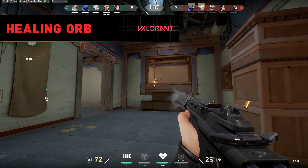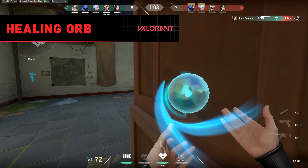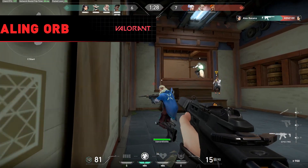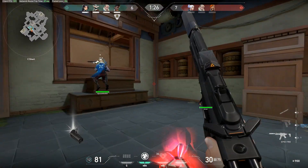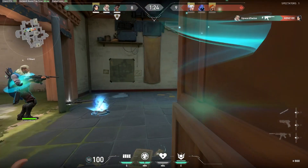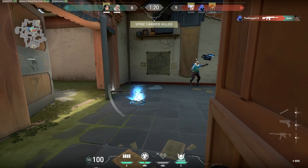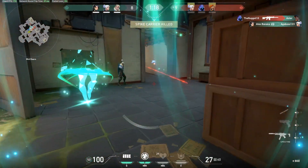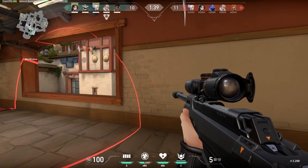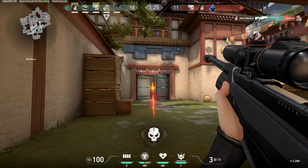The heal orb is Sage's heal ability with a 35 second cooldown. The orb can be used on either yourself or an ally with either right or left click. The orb's healing range is quite significant. Because of this, we suggest playing defensive when playing Sage, as being one of the last ones alive is vital — healing one of your allies back to full health can be the difference between winning and losing a round. When attacking, always make sure you are at the back covering the flank. This opens you up to heal or revive fallen teammates.